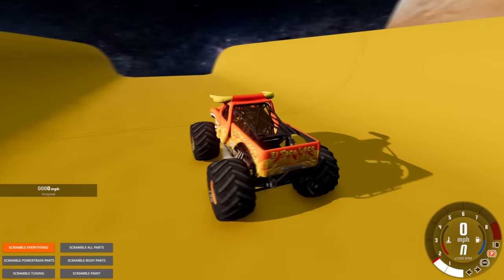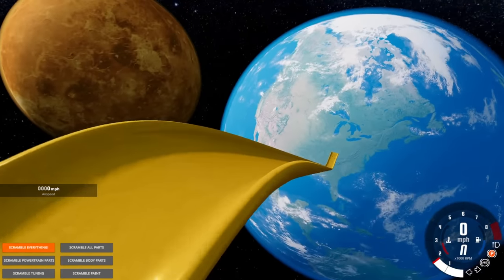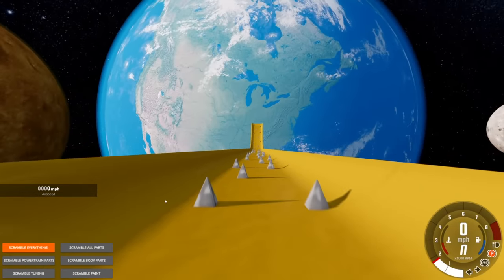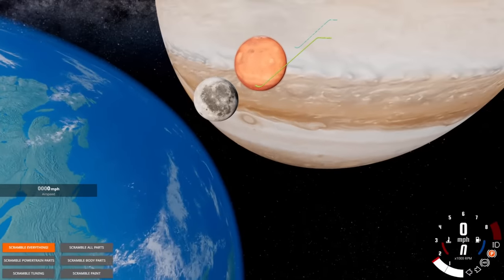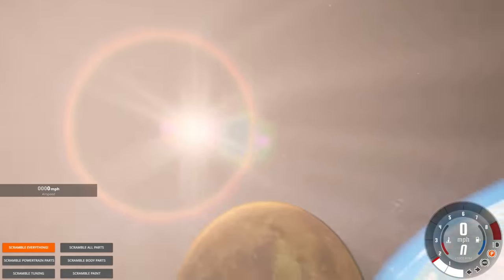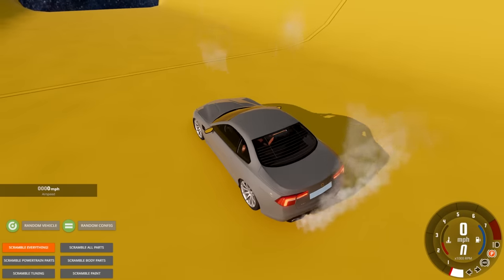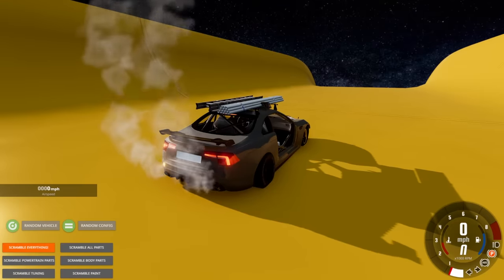Time for some random parts. The challenge is going to be on the Earth ramp because it's the only one with spikes — I must make it down, and if I do I get to pick whatever vehicle I want. I've got a couple in mind, including a jelly car. Let's get a random vehicle — we got the ETK, let's scramble it.